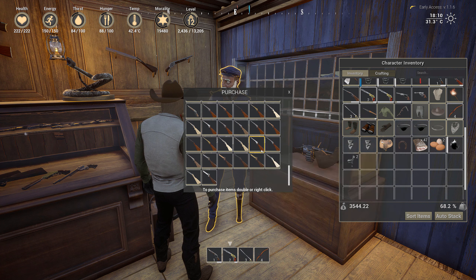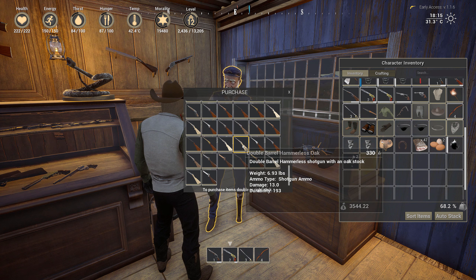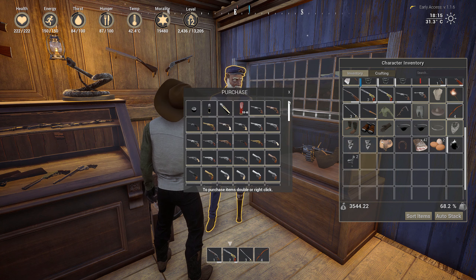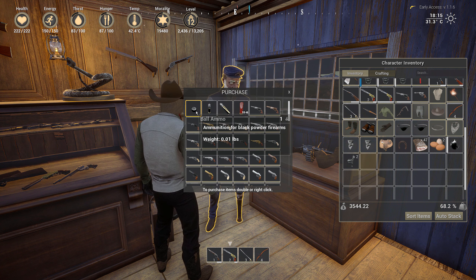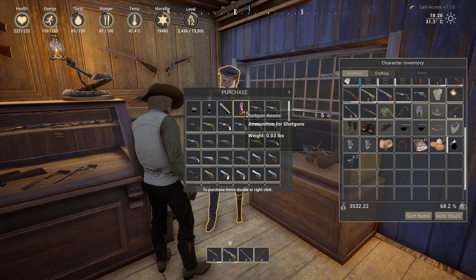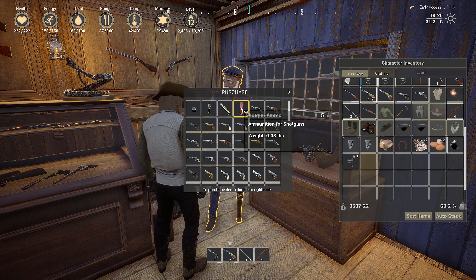The prices are, I guess, reasonable — though some are a bit more expensive. Making them on your own, if you can, is of course a lot cheaper, I think. But you also have the ammo. You can buy the ball ammo, and this is all per each, so it's $1 per each — not necessarily cheap. But if you want a lot of shotgun ammo, it's $10 for 50.